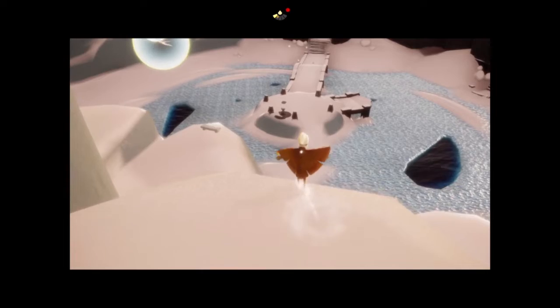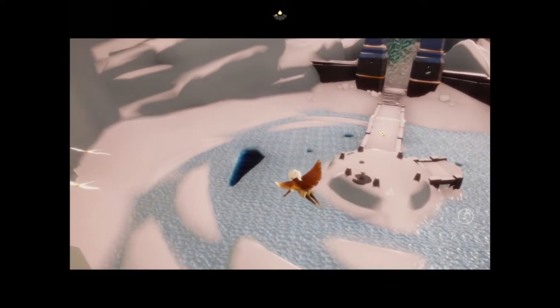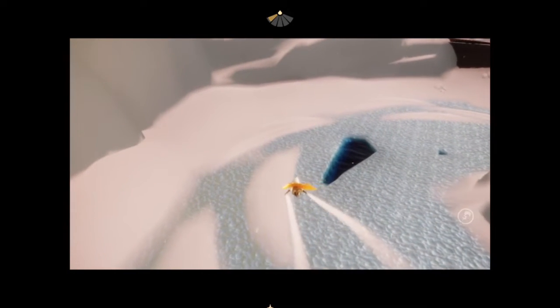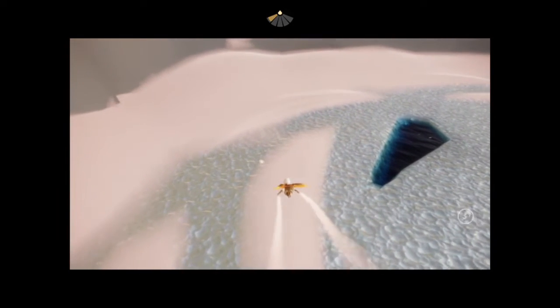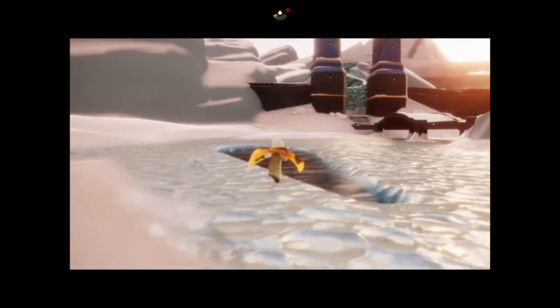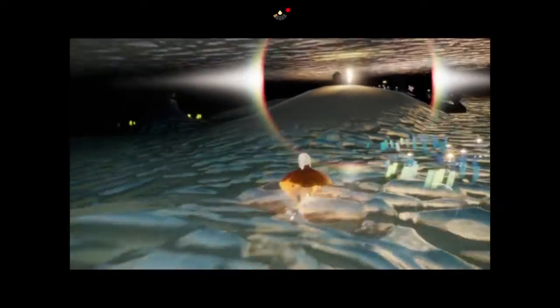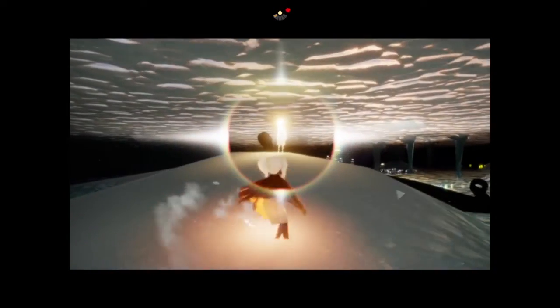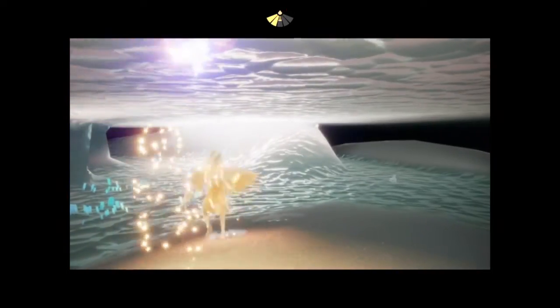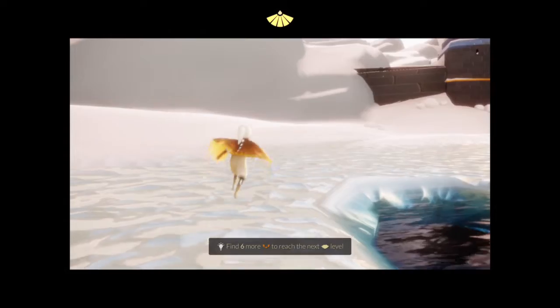There's also another star available under the ice. It's this pool right here that looks like a pool of water, but it's actually something you can go into and go under the ice. There's the star. The ice is very slippery, the snow is very slippery. That was our entrance.